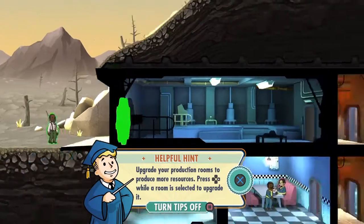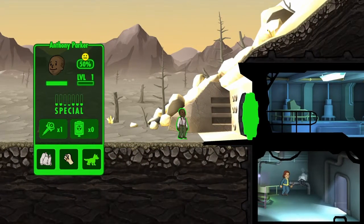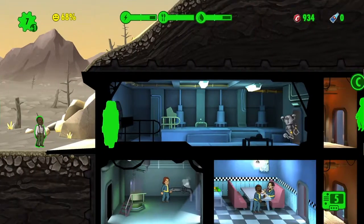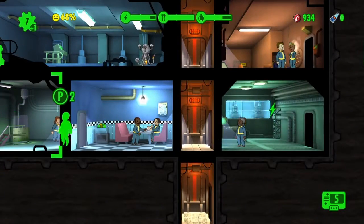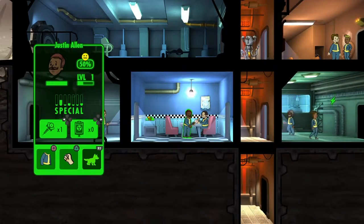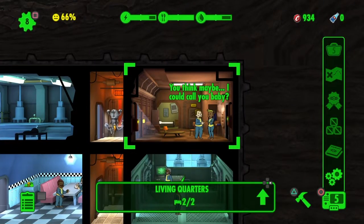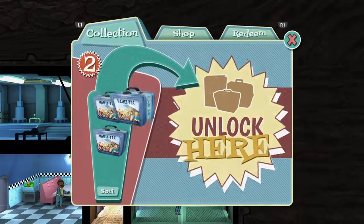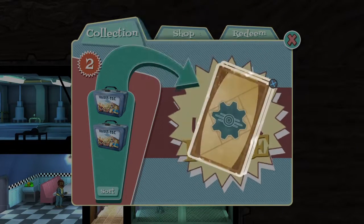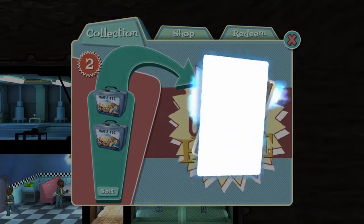I'll collect the rest later. I don't know where I'm gonna put them — put them right down there. We still got stuff to claim. Let's get out of this one. Another gun — that's what I like about this game: you can send them out on missions.